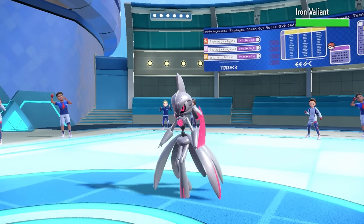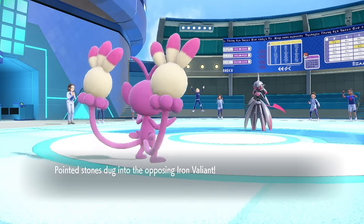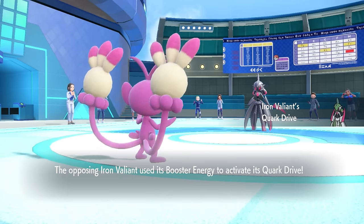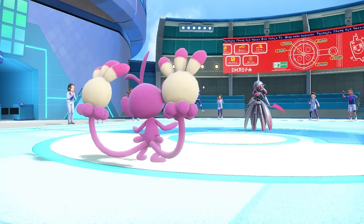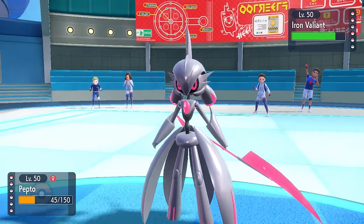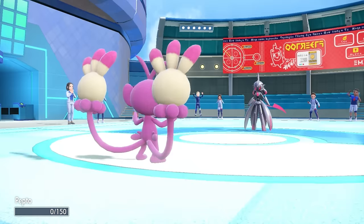This now opens the door for another extremely scary mon to come out - Iron Valiant. Looking like it's living in the damn future, all chrome and shit. It's going to activate its Quark Drive with the Booster Energy, which gives it a speed boost. At plus one speed, this thing is extremely quick, and I've pretty much run out of resources to switch into. So I decide to just stay in with the Ambipom.